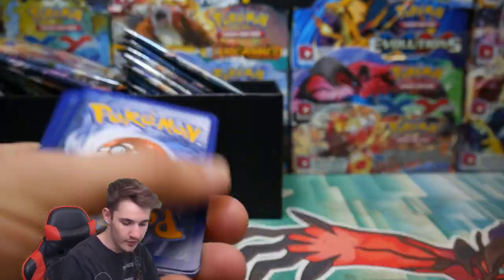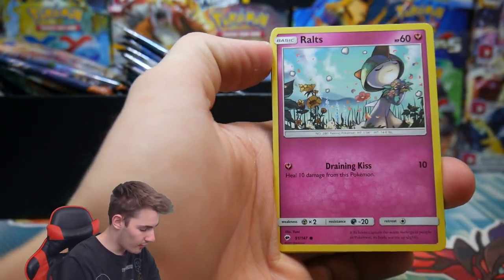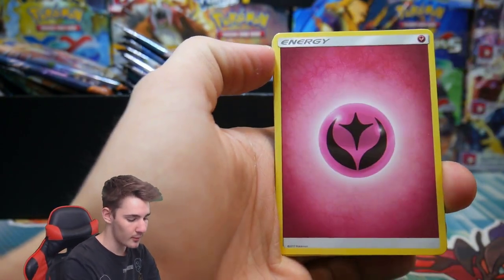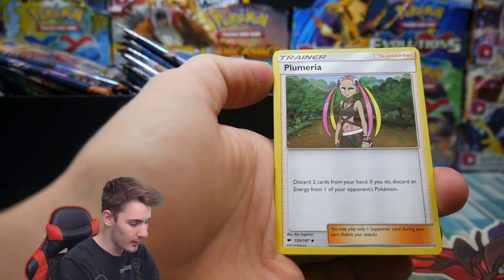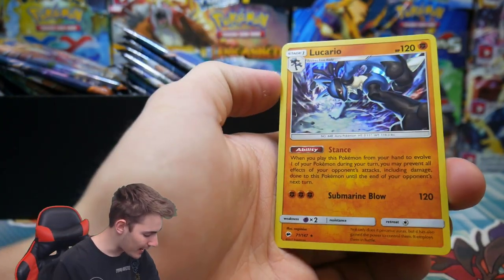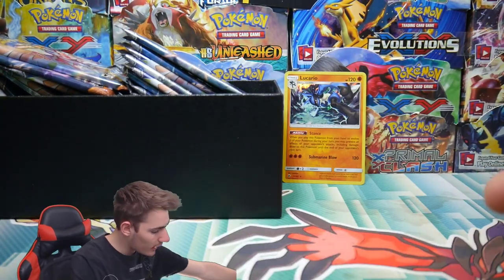So we have 25 packs to get into today. There is the first code card — let me know in the comment section below if you guys got a code card and what you got out of it. We're hunting for the old Darkrai. I really want that Darkrai and obviously some of the secret rares. We have a Plumeria, a Tangela reverse holo, and a Lucario holo for the first pack. Not bad at all!